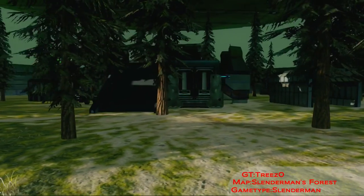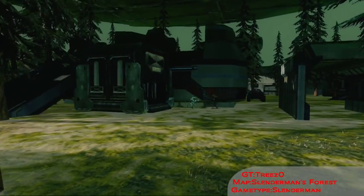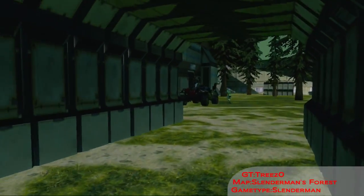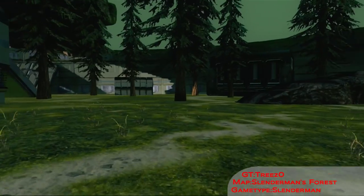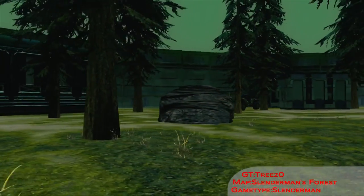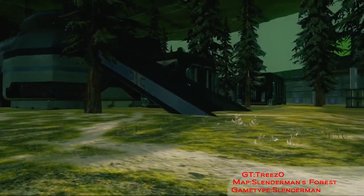The main objective is to hide or run away from the Flood, who is the Slenderman in this case, which is invisible and also invulnerable, so you don't know where he's coming. I've made it so that there's a few hiding places throughout this map, and even the centre building, which you can use for cover.